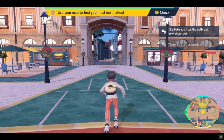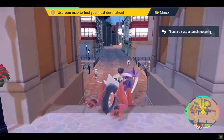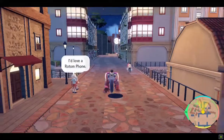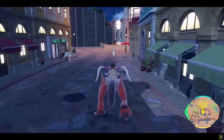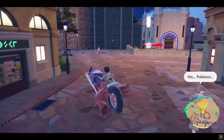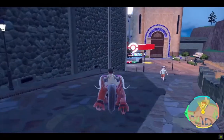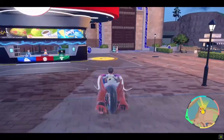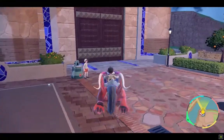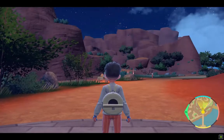Welcome back Pokemon fans to episode four of Pokemon Scarlet. In the previous episode we were off on our treasure hunt organized by school, completed our very first gym challenge, and now we are heading towards the Path of Legends and going for the very first titan pokemon — the Stony Cliff Titan. We are at the east gate of Mesagoza.